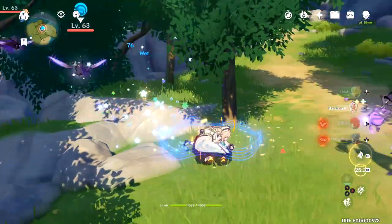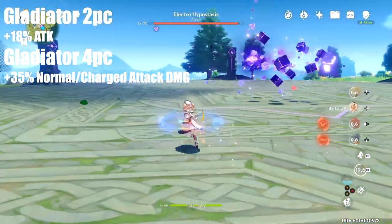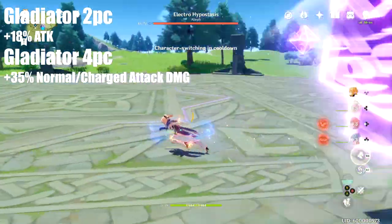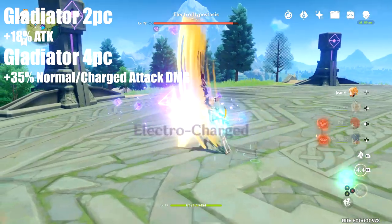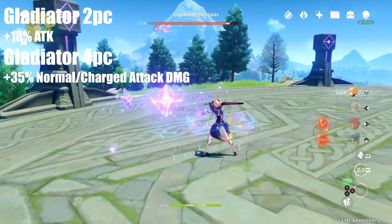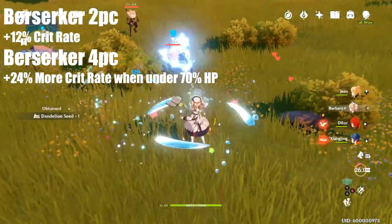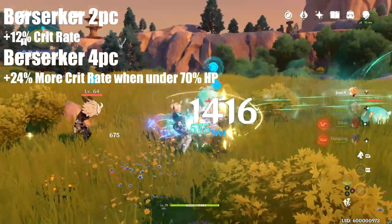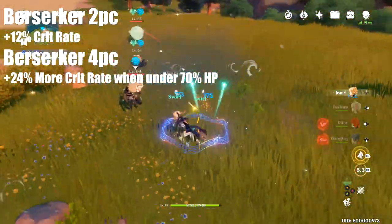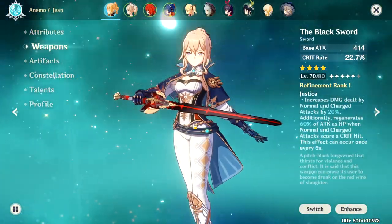Let's get right into sets. The two sets we looked at today are Gladiator and Berserker. Gladiator gives an 18% bonus to attack with two pieces, and with four pieces it gives a 35% damage buff to normal and charged attacks. That set alone is very strong, but combining two and two with another set makes it absolutely broken. The Berserker set gives a 12% bonus to crit rate with two pieces equipped. When you have four pieces equipped below 70% HP you get another bonus to crit rate, but we're not using the four-piece set today.